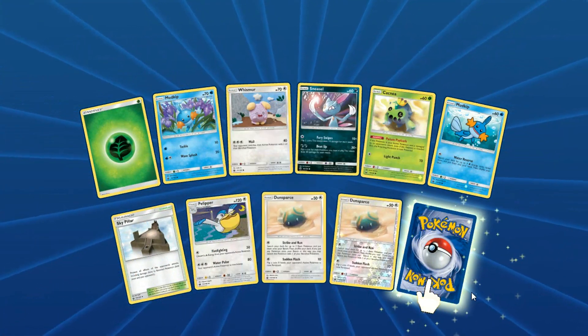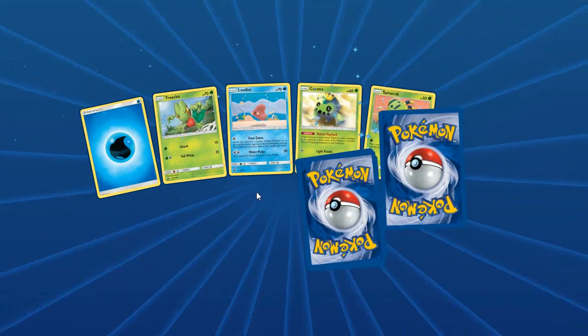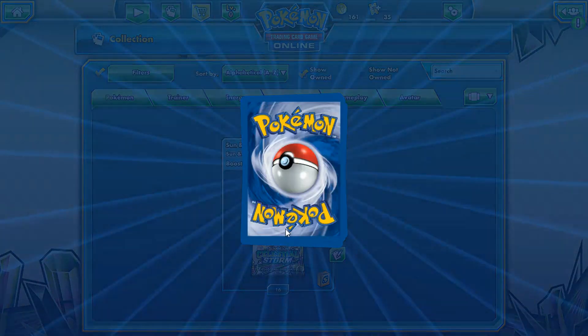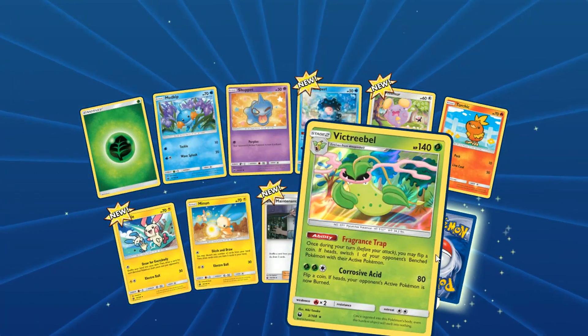These Dunsparces are actually amazing. I'm glad I got two of them in one pack, in all honesty. Kyogre's kind of trash. Nothing much so far — not as much luck as we did with the IRL packs. I do have fewer packs than I did in the IRL ones because I gave away some of the codes.